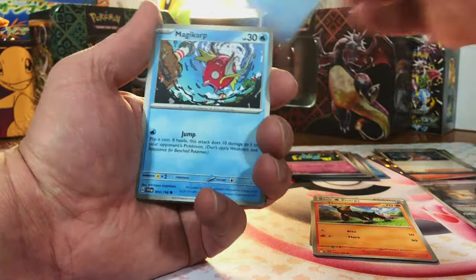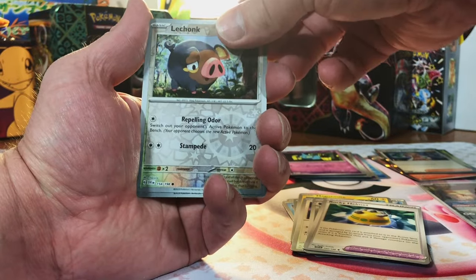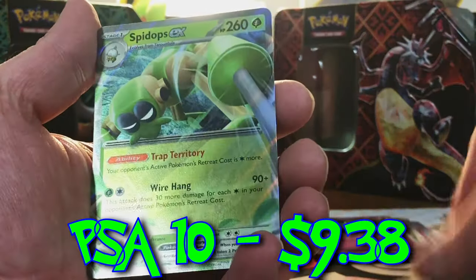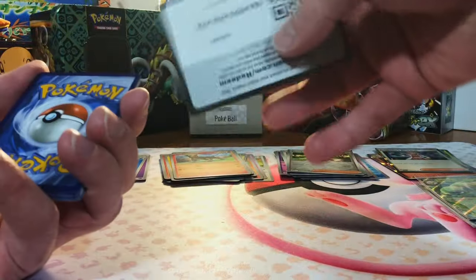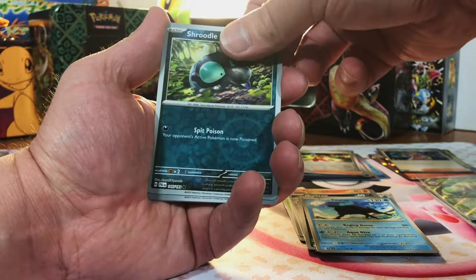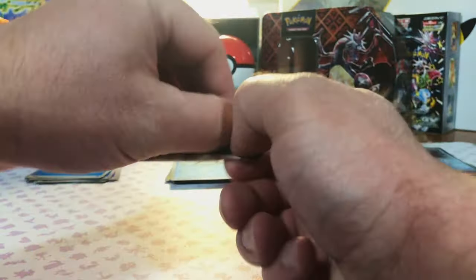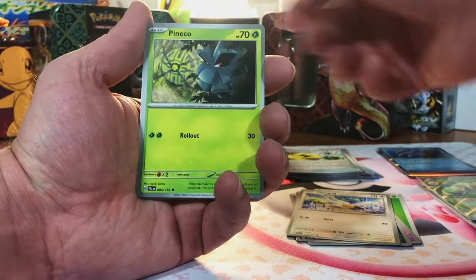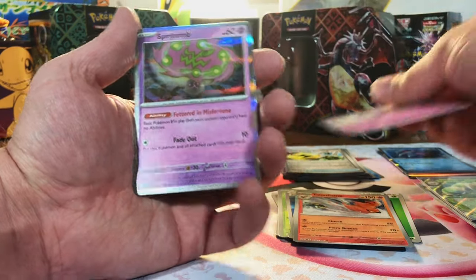Let's get one more hit — we got one Illustration Rare out of the deal. Last pack: Lechonk, Youngster, an EX — Spidops EX. That's fine. Next up, the two packs of Paldea Evolved. Shrudle, Superior Energy Retrieval, and Veluza Hollow. Last pack of Paldea — let's get just one hit. Talonflame, Gothita, and Spiritomb Hollow. Yikes, we struck out on Paldea.